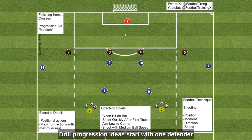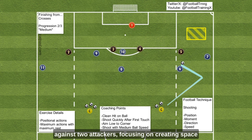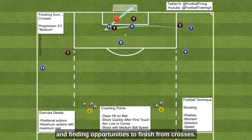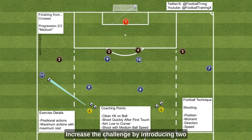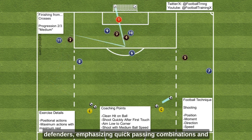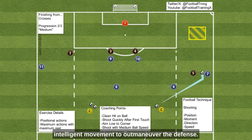Drill progression ideas: Start with one defender against two attackers, focusing on creating space and finding opportunities to finish from crosses. Increase the challenge by introducing two defenders, emphasizing quick pass combinations and intelligent movement to outmaneuver the defense.